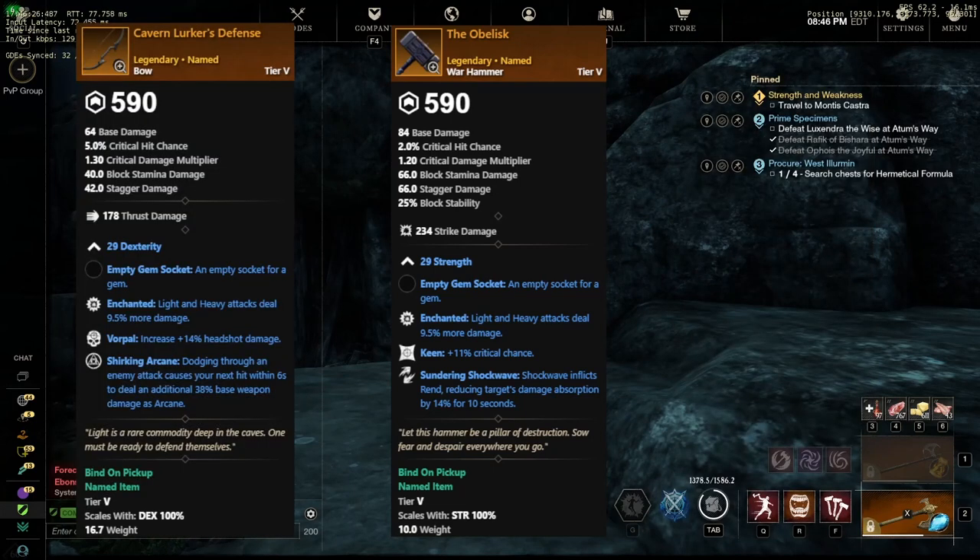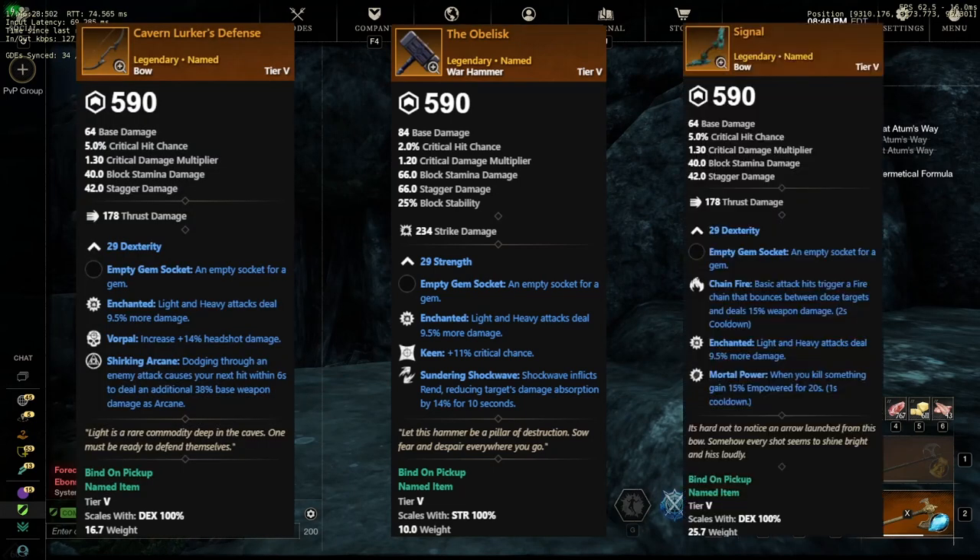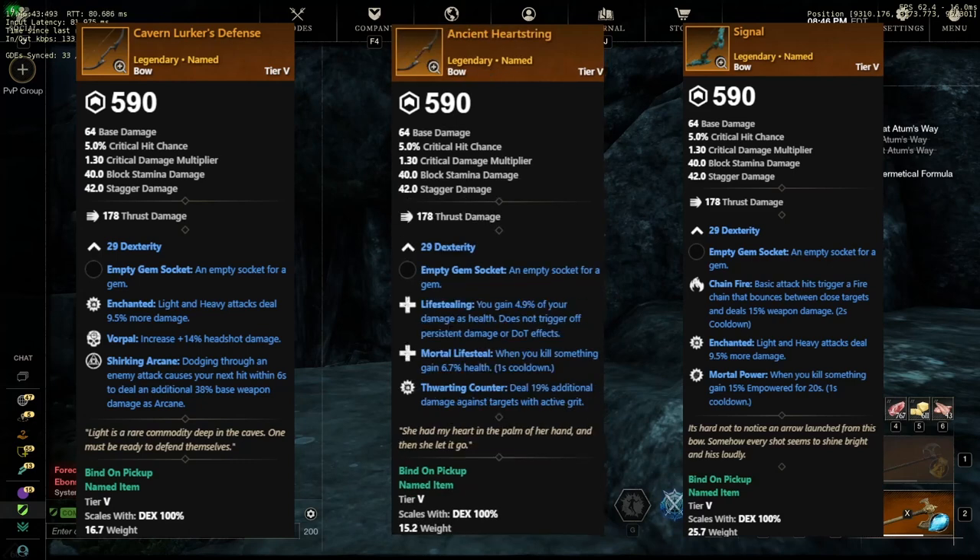Next up, we have Bows, and you can get three different named bows from this expedition. First, Cavern Lurker's Defense, with Enchanted, Vorpal, and Shirking Arcane. Next, Ancient Heartstring, with Life Stealing, Mortal Lifesteal, and Thwart Encounter — overall pretty interesting, we'll see if that changes once it hits live. And the last bow is Signal, with Chain Fire, Enchanted, and Mortal Power.